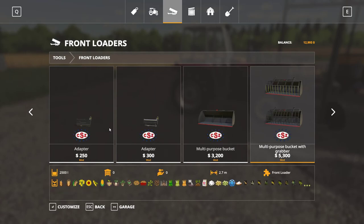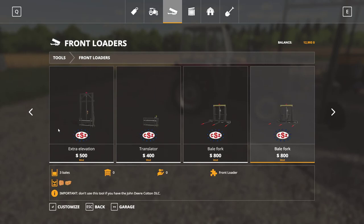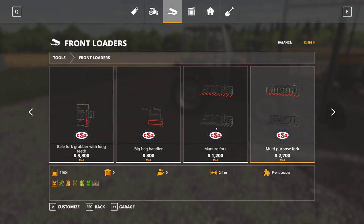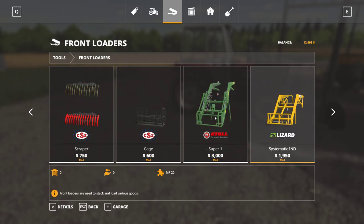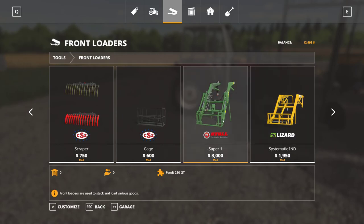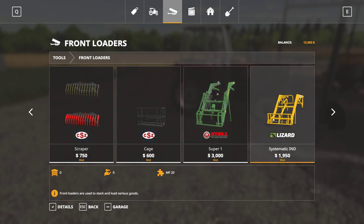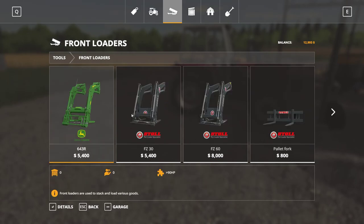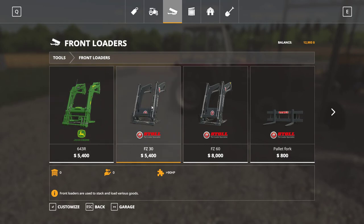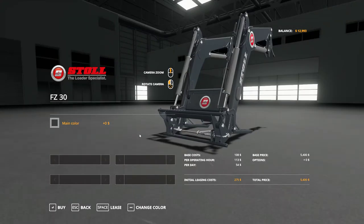Are there any cheaper front loader options? Probably not. I got this CSZ attachment. Oh look — that one's only good for the Fent, and this one is only good for the MF. They're specifically meant for specific tractors. So I only have really two options to pick from: the Stoll or the John Deere. Technically I don't know which one is better, but we'll just go with this one.